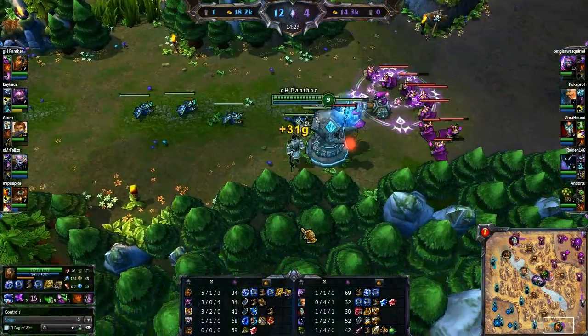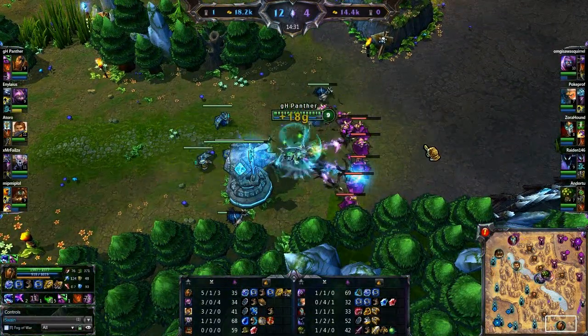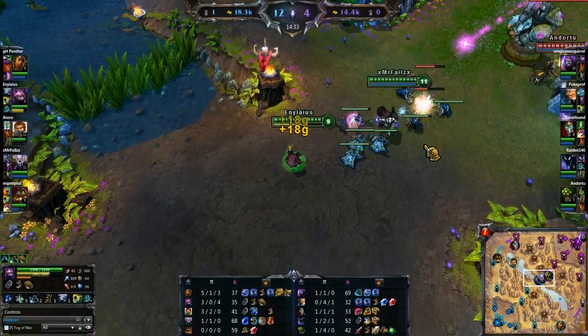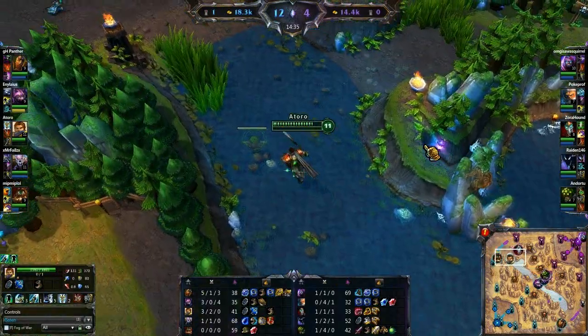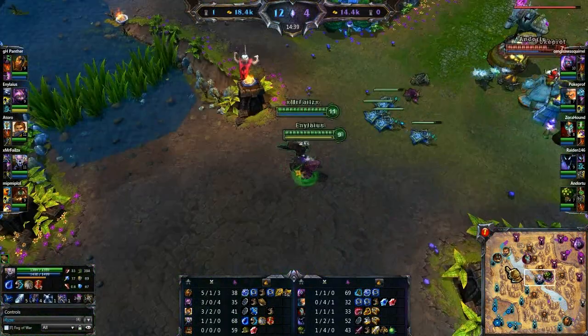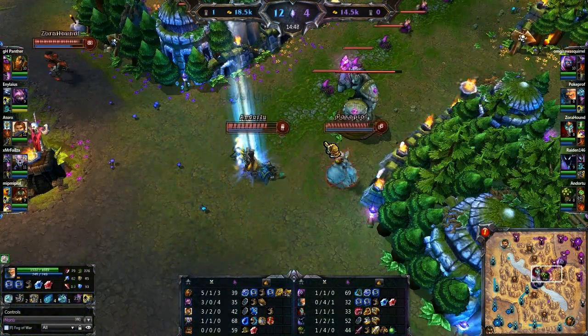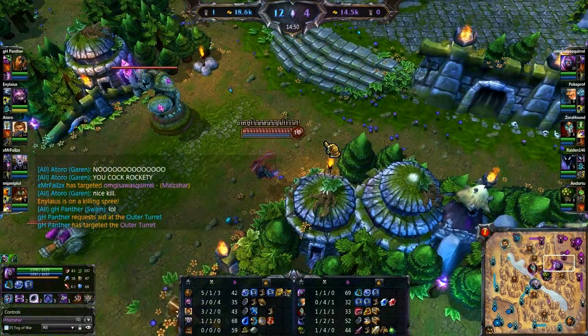GH Panther going bottom, using his ultimate there to clear out these creeps and getting that mana back. Arturo coming back top, just missing Shaco who is in the brush. Ravens in spawn - I'm not sure if he's waiting for something. If he is indeed AFK we may have to shut this down a little early. But I just really wanted to give you guys an idea of what all the user interface looks like and everything.